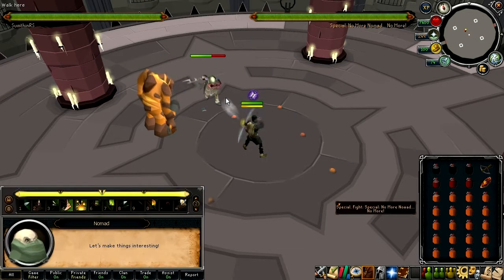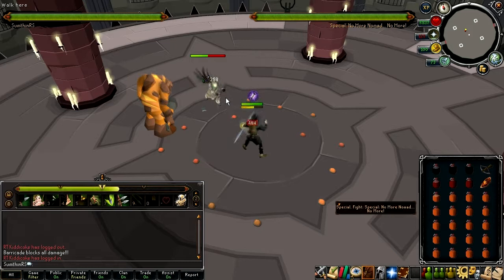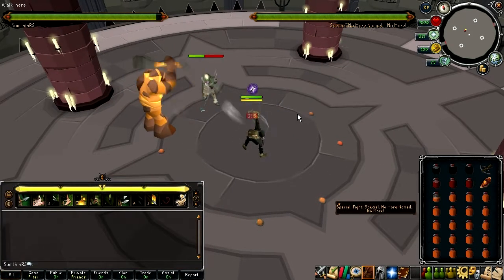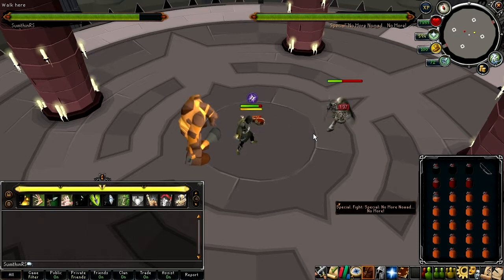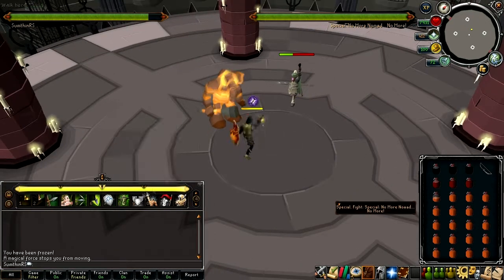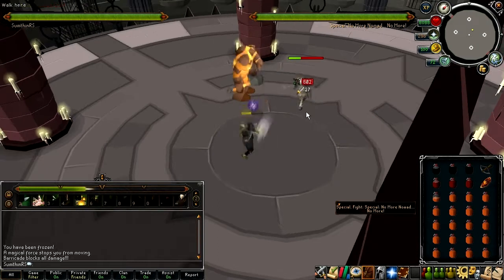And I was using snakeskin boots, which are kind of shitty, but I didn't want to use any pernix because that wouldn't represent what I would actually have in the live game, and I was also just using Royal Dehyde Vambraces. Despite using that kind of gear, I did still have soul split and overloads, which admittedly are partly why the fight was so easy. But if you guys want me to try this fight with less high level stuff like overloads and soul split, then let me know.